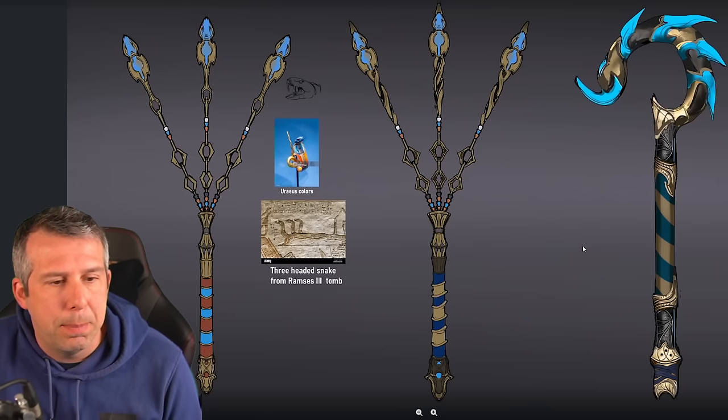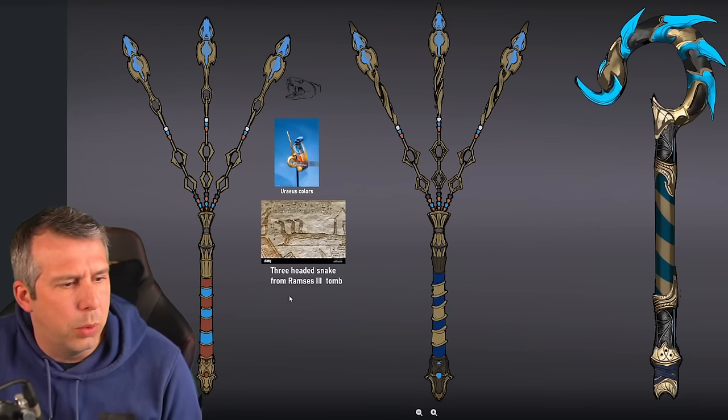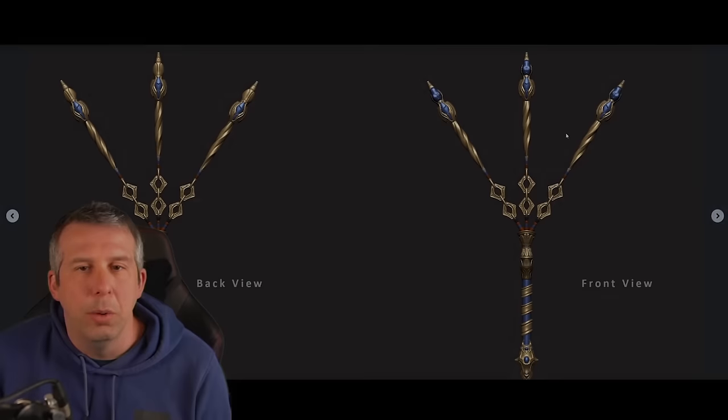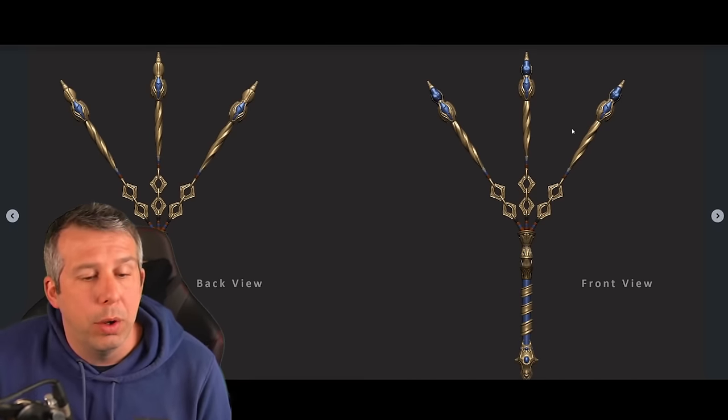What you wouldn't have seen yet is the weaponry we're designing for Ramesses. He's got a scepter here and a flail — the three-headed snake from Ramesses' tomb is the motif, so you see the snake heads on the weapons, and there are two different designs for the same piece. In terms of work done so far, Walter is finishing the modelling on the hook, and the work on the flail is not far from finished. Once we get these animated in build we'll be able to show you the finished piece.